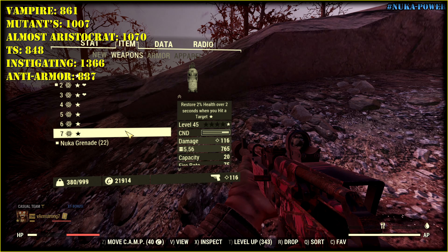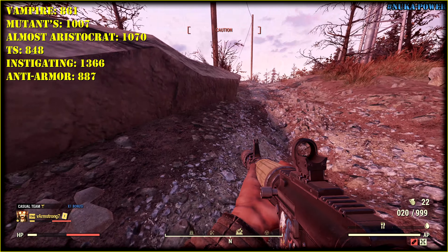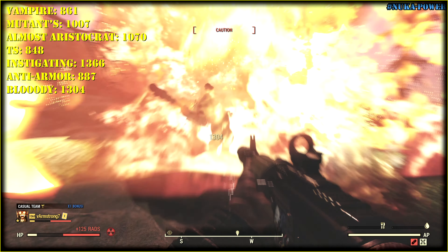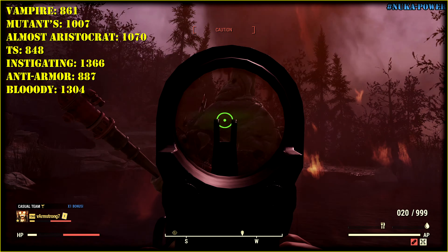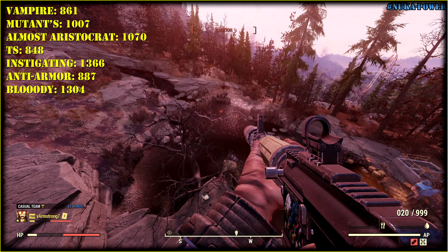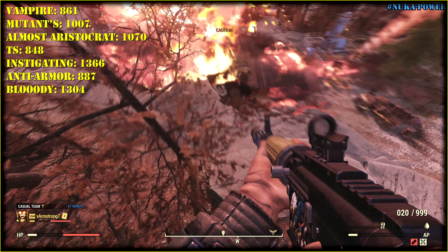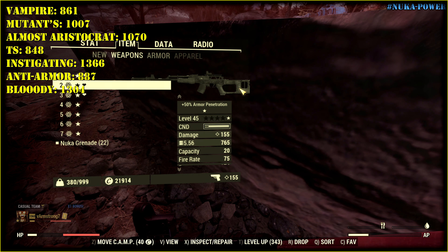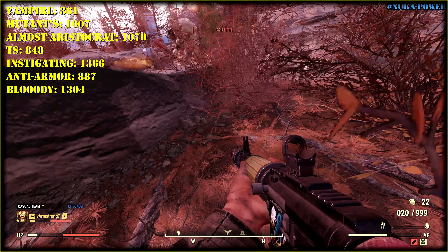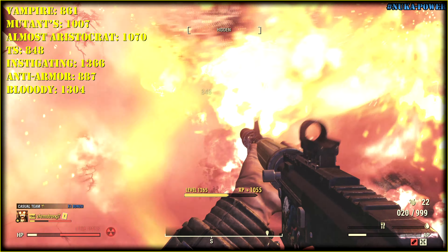Finally — the bloody combo. Full bloody build delivers 1,304 damage. So we know that damage bonuses have a great impact on results. Instigating will be good for full-health builds, but you'll probably need another weapon to finish off survivors. Maybe Executioner would be a great option to finish the job, or go with full Aristocrat, Junkie — you will be fine.